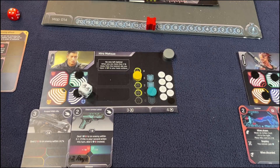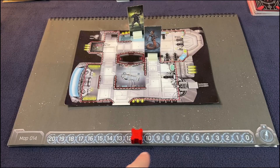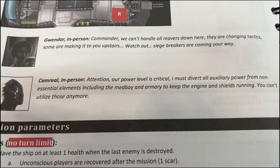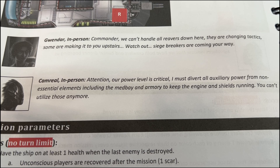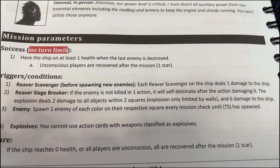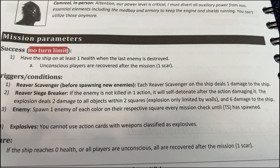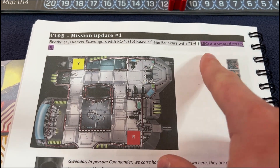My free rest action in the armory lets me move one card to the left. The ship has plenty of health — success! Mission update: the reavers are changing tactics, siege breakers are coming upstairs. Power is critical — all auxiliary power diverted from med bay and armory. New rules: river scavengers deal one damage to the ship before spawning. Siege breakers self-detonate if not killed in one action — two damage to all adjacent objects and six damage to the ship. Cannot use explosion-classified cards.